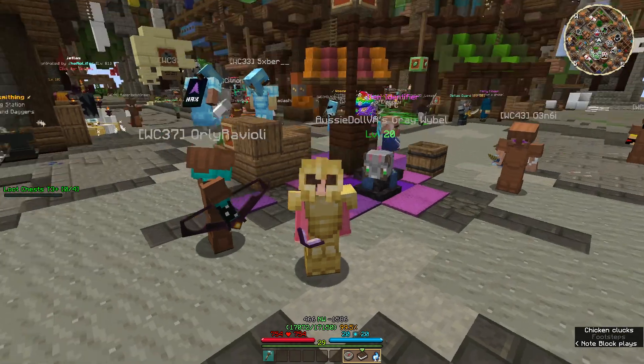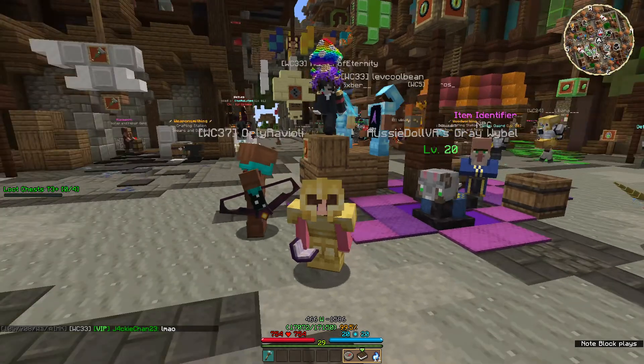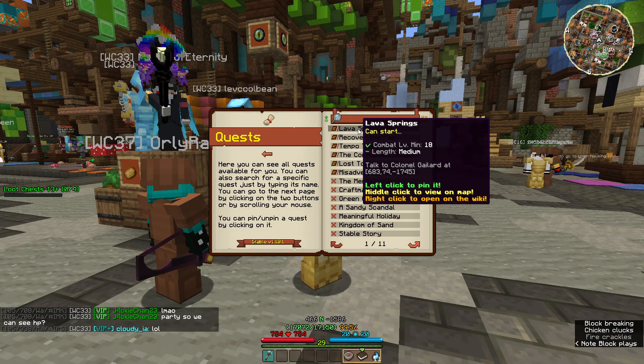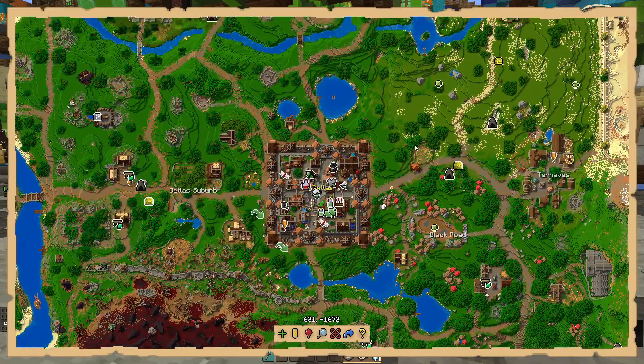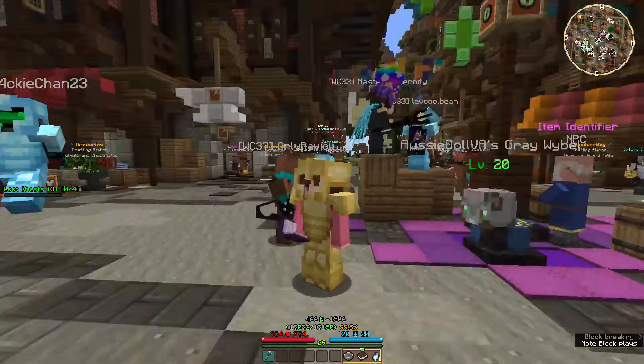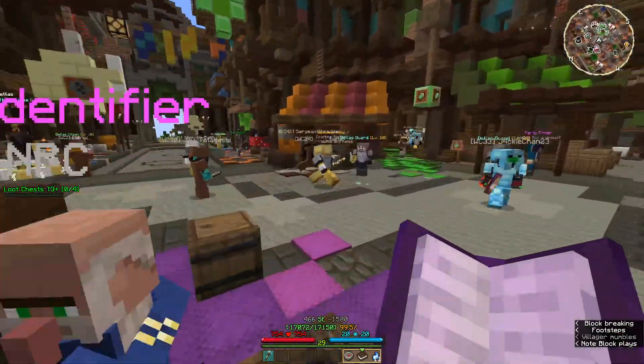Hey guys, it's Talia and today we're doing a new quest. By new quest I mean it doesn't show up on the Wynncraft or Wyntills map. It's called Lava Springs and it's supposed to be over here — you see this grind spot? It's supposed to be somewhere around here, so we're gonna head there now. It's just outside of Detlas so it should be this way.